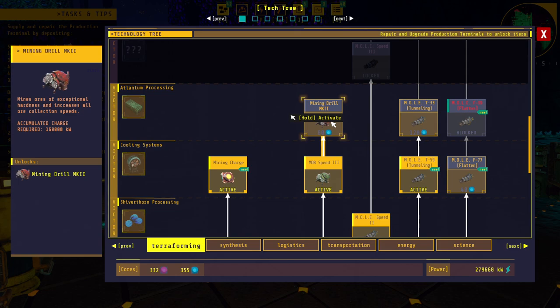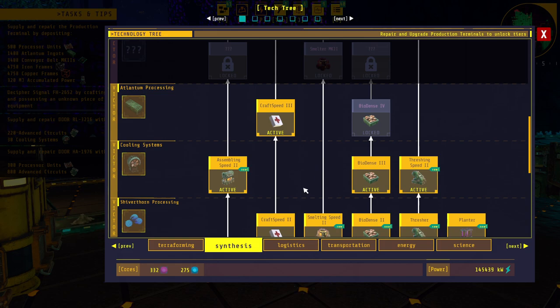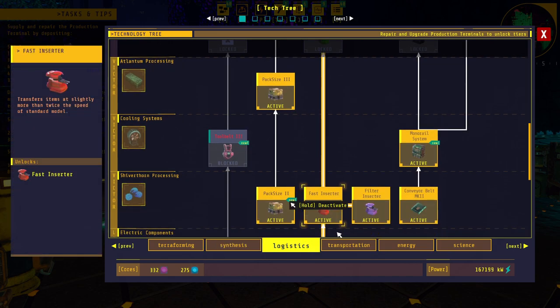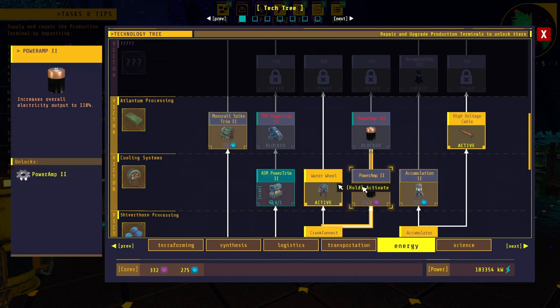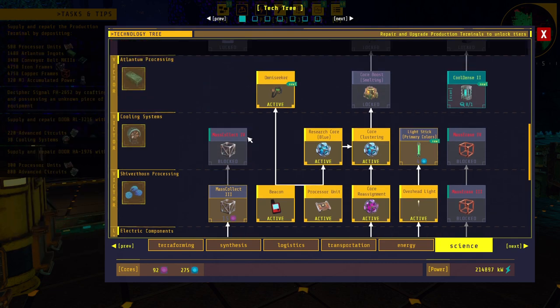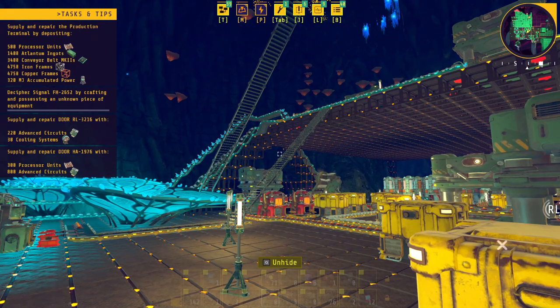It mines ores of exceptional hardness and increases all ore speeds. I gotta go check that out. I figured there had to be something about that — I figured it was just all about drilling speed, I didn't know it actually got to the hardness. Anyway, that's about all I have left to unlock with the purples. Let me go see if I can mine that chunk that was left over, because I think that's what it's all about.